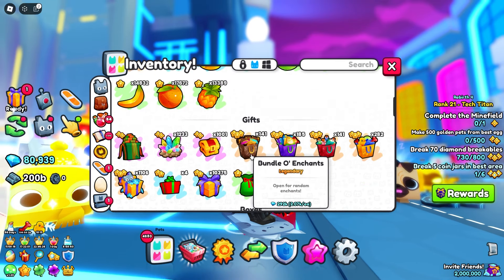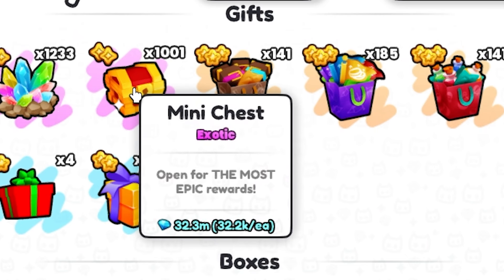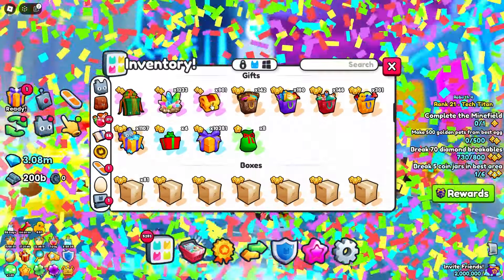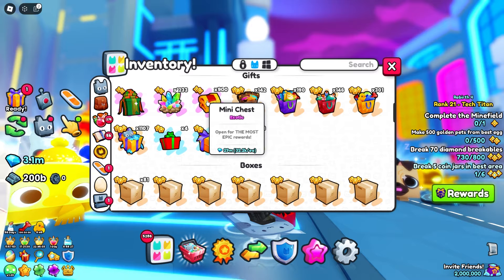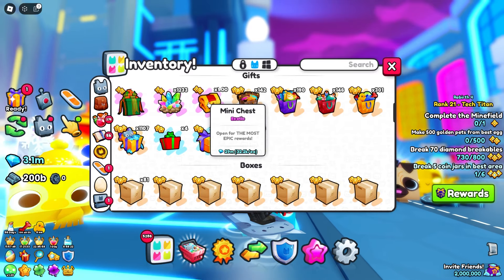I'm not gonna show every single one — we're just gonna blast it. Opening 1,000 all at once with the auto clicker. There's 100 done. It didn't really break even, but really close — just a little off. That's okay, let's keep going.